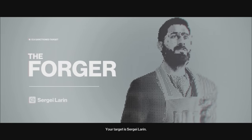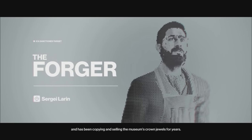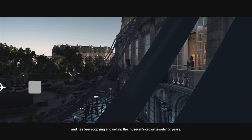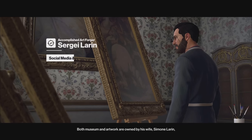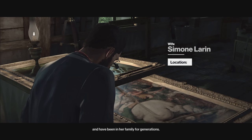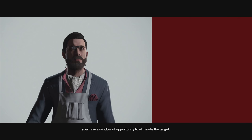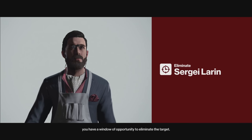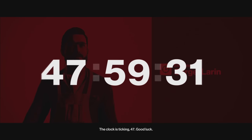Good afternoon 47. Your target is Sergei Lahren. He is an accomplished art forger and has been copying and selling the museum's crown jewels for years. Both museum and artwork are owned by his wife Simone Lahren and have been in her family for generations. While his wife is in New York with an excellent alibi, you have a window of opportunity to eliminate the target. The clock is ticking 47. Good luck.